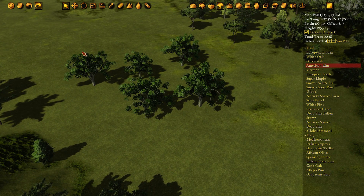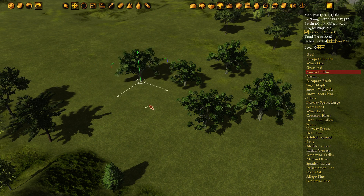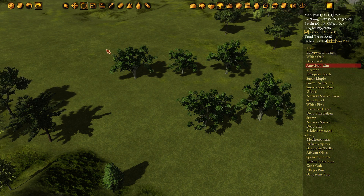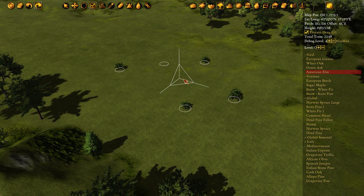Like some of the other prop modes we've worked on in the past, you can also use the move and rotate tools. Select them and drag them around and rotate. You can do them all as a group and you can also scale them up bigger or smaller if you want.